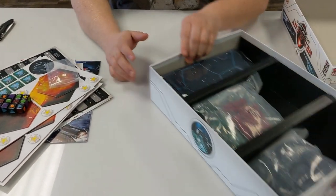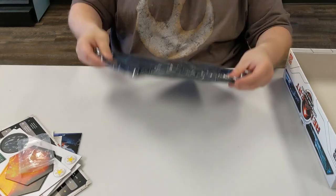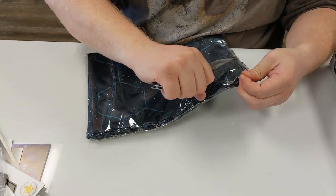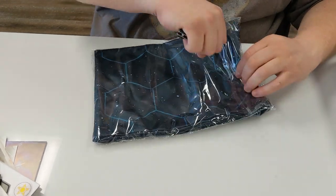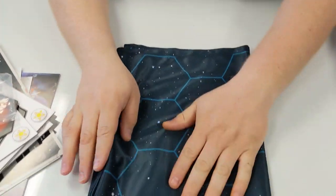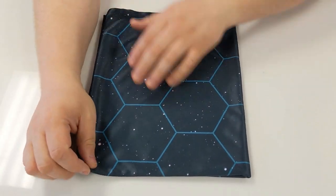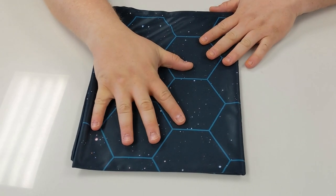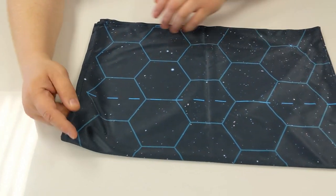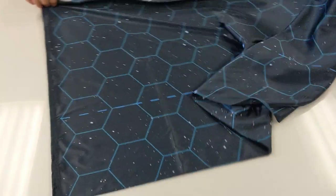Then we've got the play mat. This one here is really cool because it's a nylon-type cloth material. What's neat is this definitely gives you durability — if it was a board that folded six different ways, you'd wear it out over time, get it torn and ripped. With cloth, you're not going to have that problem. Just to let you know, it is single-sided.